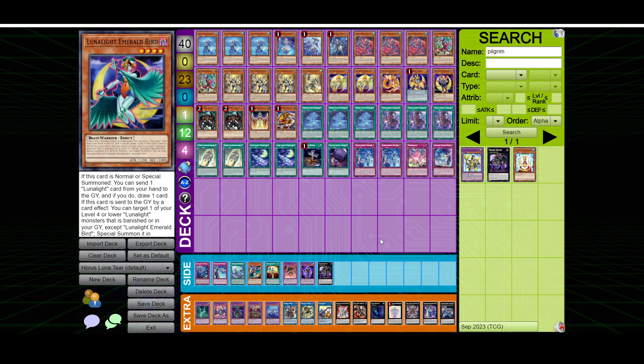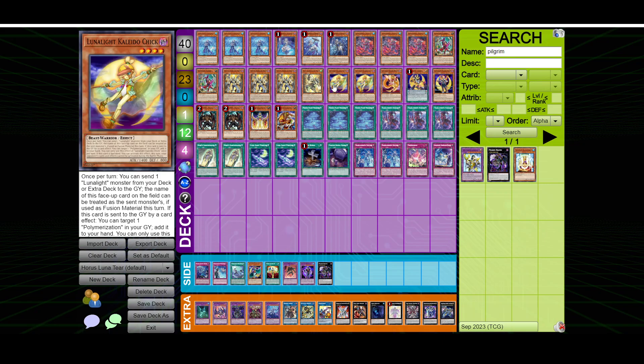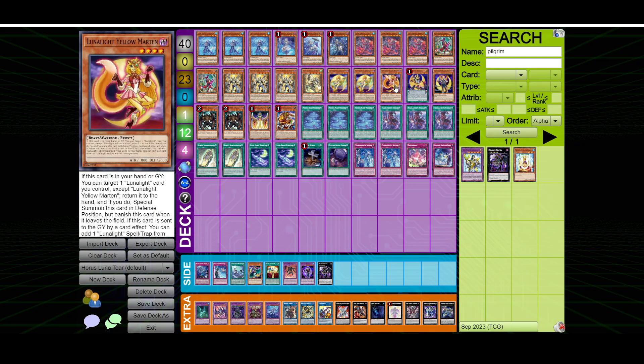Why would you play Lunalite cards in Turalament? There's one major reason, and that is Bujin Kagetsuchi. Bujin Kagetsuchi is a rank 4 monster that requires two level 4 Beast Warriors, and when it is XYZ summoned, you send the top 5 cards of your deck to the Graveyard. We're not playing any Bujins — this is essentially just Agido and/or Kelbek, which we can access from the extra deck through the Lunalite monsters, since the main ones we'll be summoning are Kaleido Chick and Yellowmarten, which are both level 4 Beast Warriors.